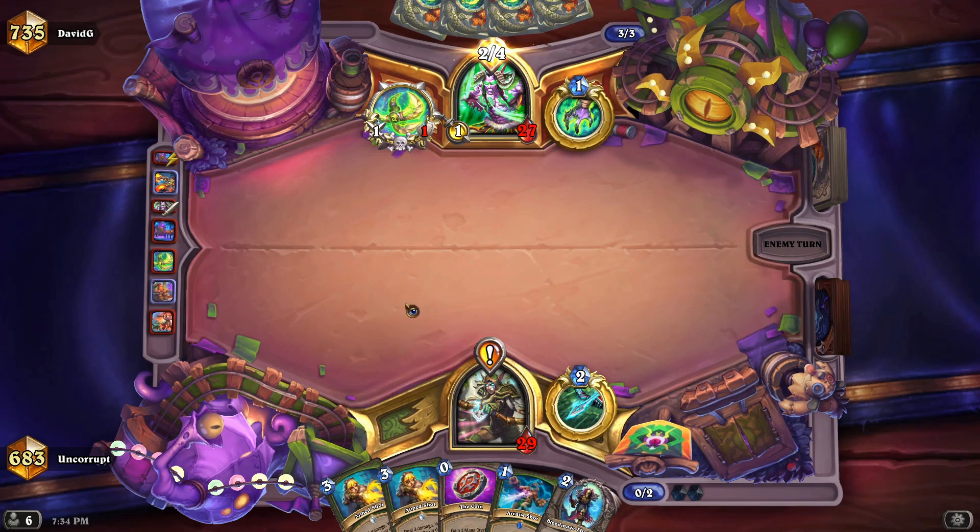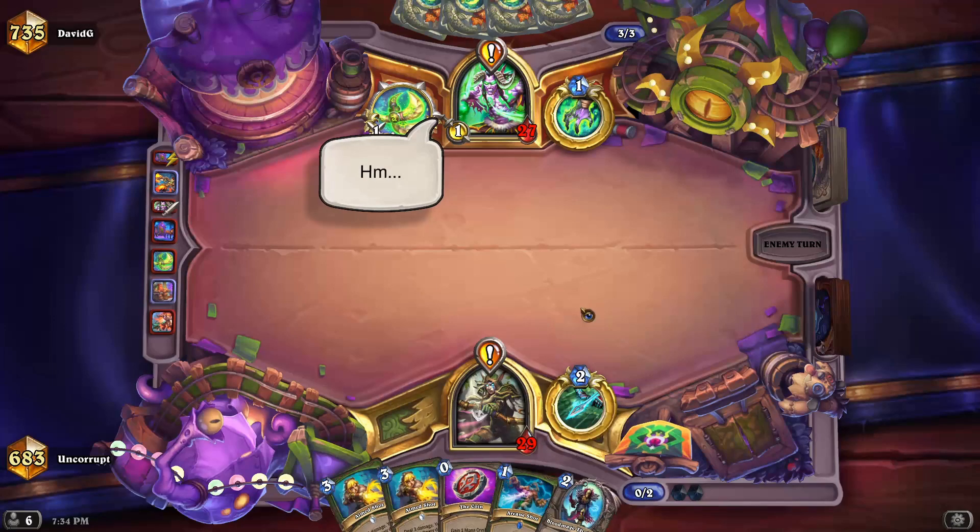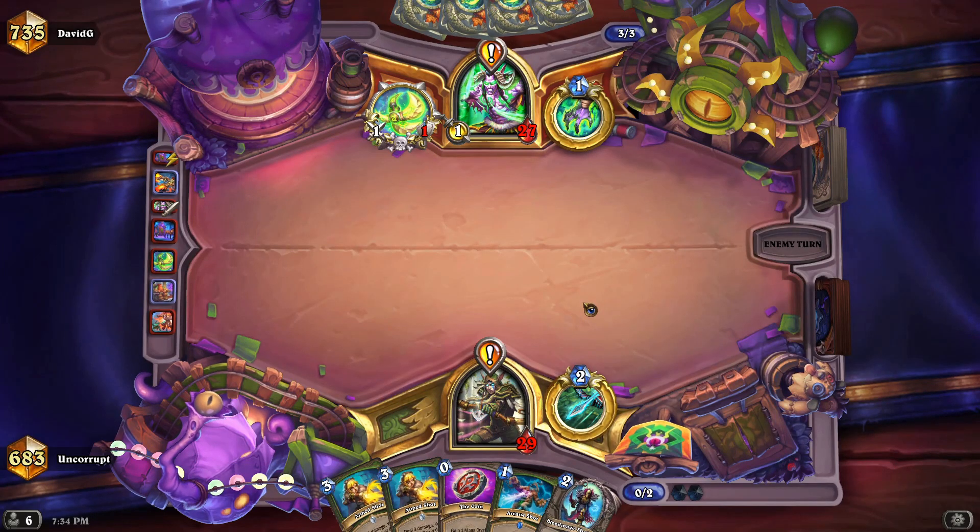It still depends on what our opponent does, but likely we're looking at Aim Shot turn three, then Aim Shot and Arcane Shot turn four — just trying to get through the quest, get the free hero power at least, and do damage to face. There's not a whole lot of healing packed into this deck. I'm assuming he runs I-beams and Fell Screen Blast, so we're just not going to put minions on the board — not going to give him any targets — which means he's going to have to play his own minions, which could potentially hurt his ability to get his OTK combo off.